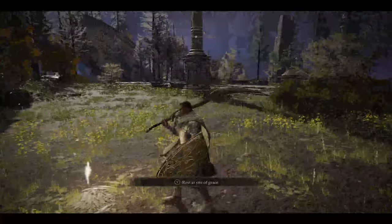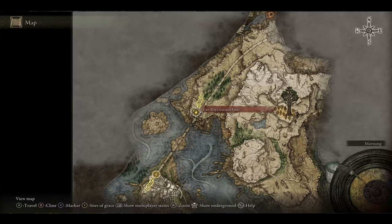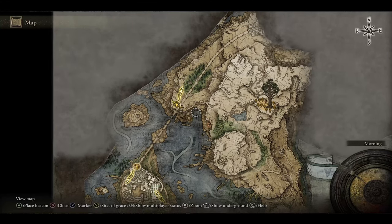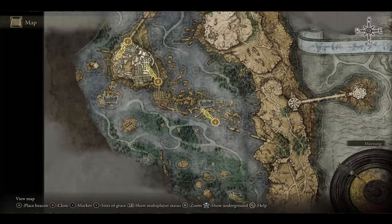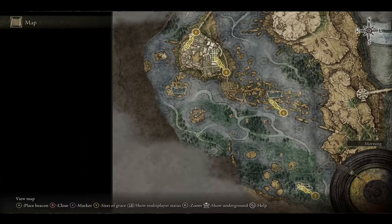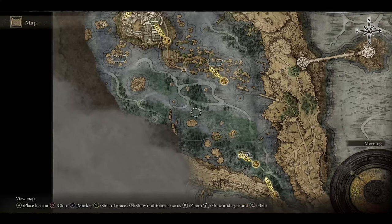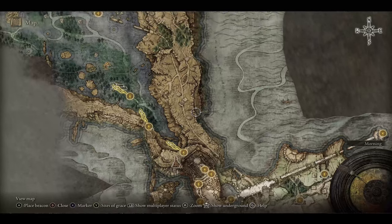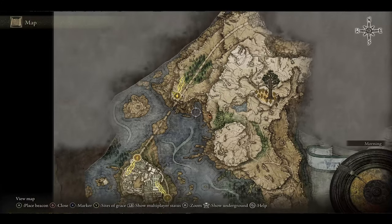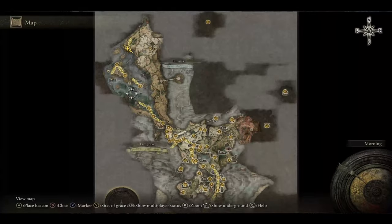Welcome back everyone, this is going to be episode 17. We just left off getting teleported from Raya Lucaria to the east Raya Lucaria gate grace. We aren't going to fully explore this section yet — I want to come back down here and push up this side of the lakes, check out this little area and the temple quarter, then backtrack and explore all the way up this ridge. Once we're done exploring all of this, we will push into the academy.